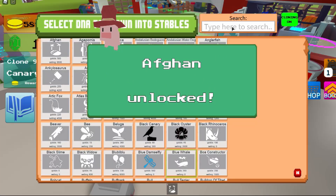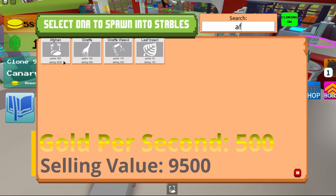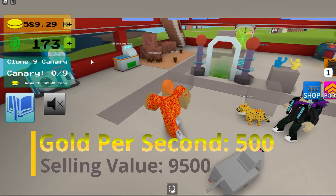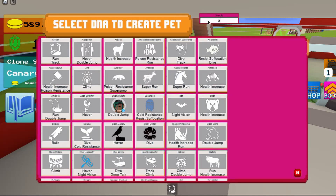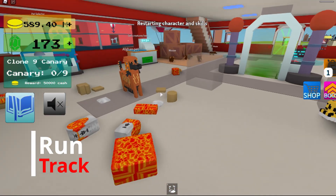It gives you 500 gold per second and 9,500 selling value, and then it gives you run and track. That's how it looks again.